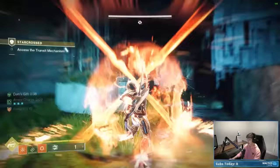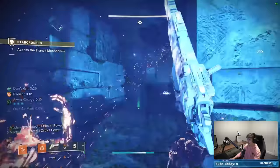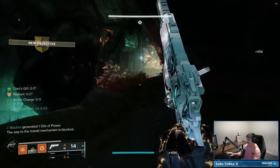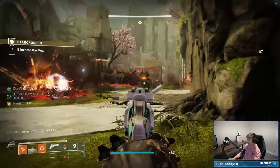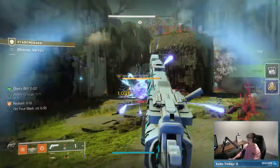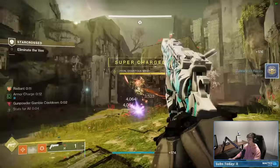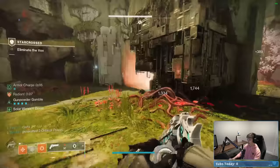The third wyvern likes to hide on the left side of his room. Poke your head in, body-shot him with Nighthawk, and he's gone. Clean up the remaining adds to make it safer. Here's the final area to deposit your paracausal energy and activate the third diamond. Once all three are done, take a right as you come out. There's a new wyvern chilling here — I recommend killing it with Witherhoard and rockets, because right after you'll have a really big Minotaur boss that you want to save your Golden Gun for.